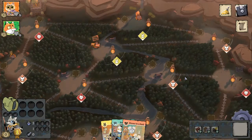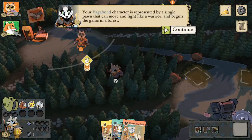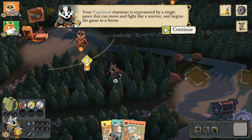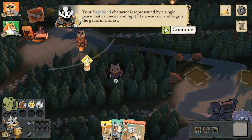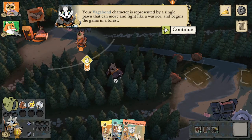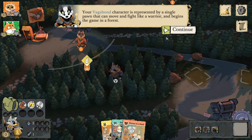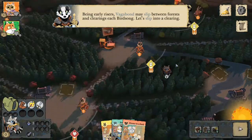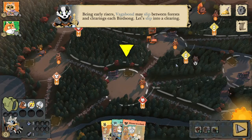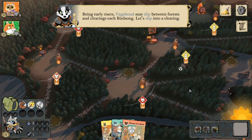This is going to be our first tutorial in which there are three different factions. The base Root game is balanced around all four factions being present. Your Vagabond character is represented by a single pawn that can move and fight like a warrior and begins the game in a forest. Being early risers, Vagabonds may slip between forests and clearings each birdsong. We're going to go ahead and slip into this fox clearing here.